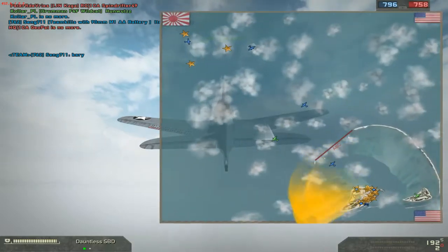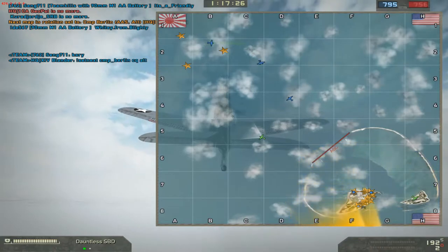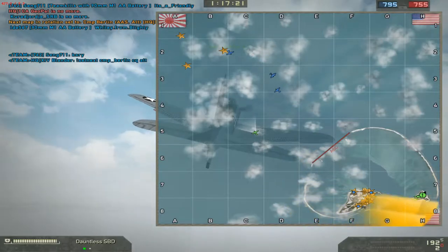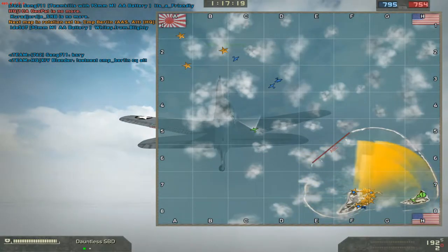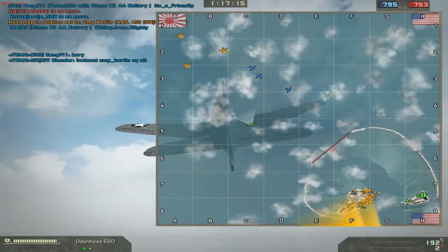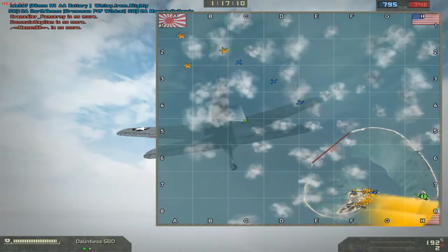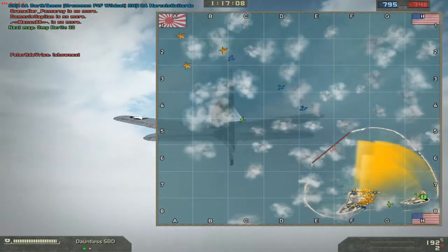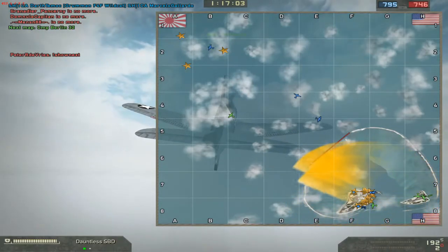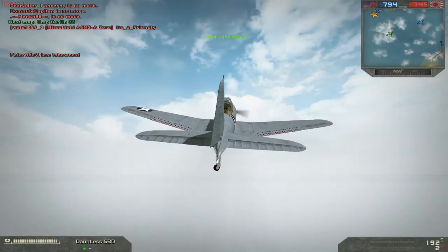So the objectives for the Japanese — what are they? The Japanese are supposed to kill a bunch of fuel tanks on Midway Island. There are 14 of them, grouped up. And if you kill a fuel tank, it will blow up and kill the fuel tank next to it automatically, so you just have to bomb the middle one. You don't have to bomb each and every one of them anymore.